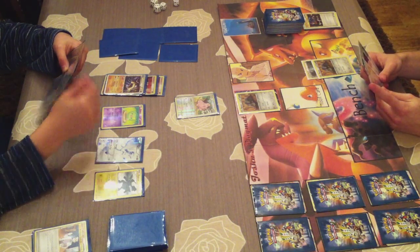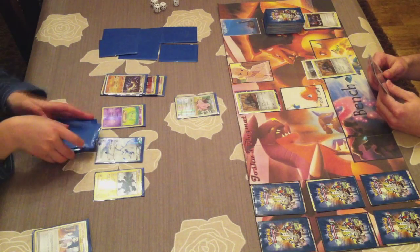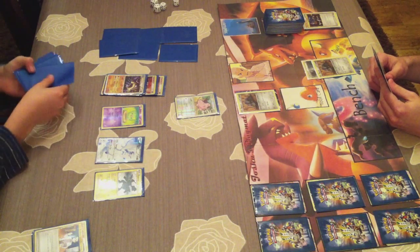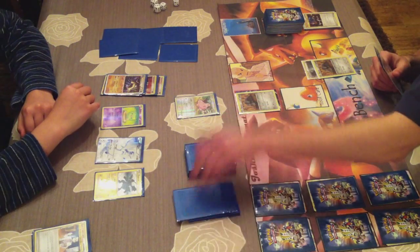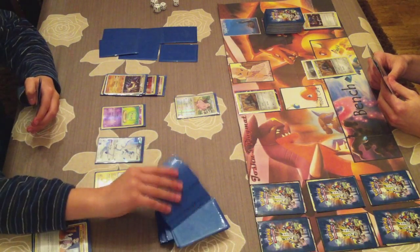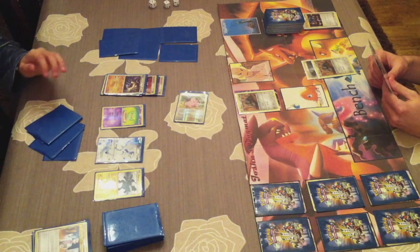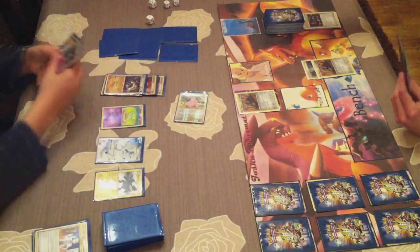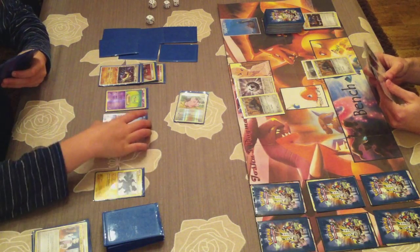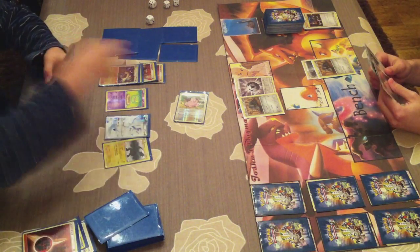It doesn't matter if the Cleffa has Eek because I'm not after KO'ing any Pokemon - I'm just after discarding the entire deck of my opponent as fast as I can. My opponent's strategy is to get Machamp out as fast as possible and use Champ Buster. He does the combo using Professor Oak's New Theory and then Eek, and I just used my attack Devour to discard 2 of the top cards of my opponent's deck.